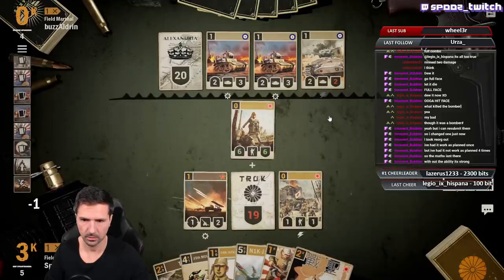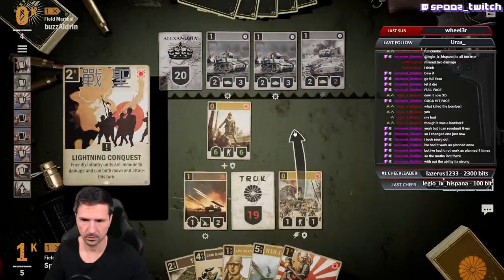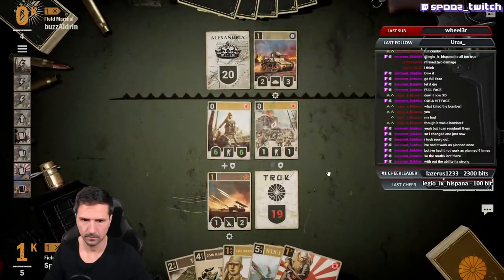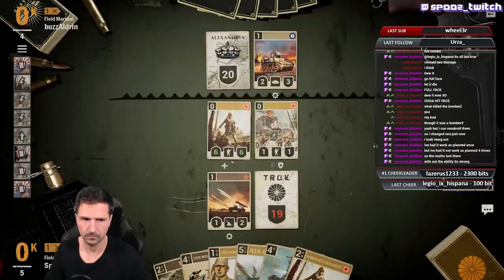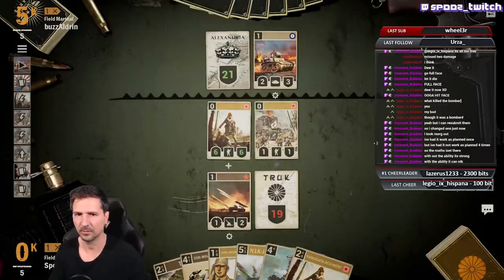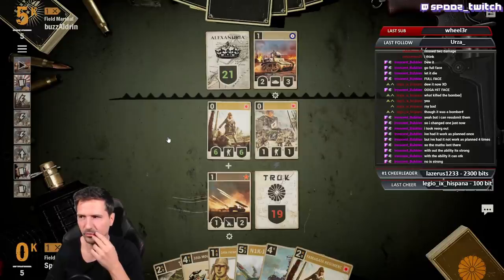Okay, that was actually good — now we can kill two of them. But our ability isn't that strong. Look at this — zero operation cost units are always good, I think.